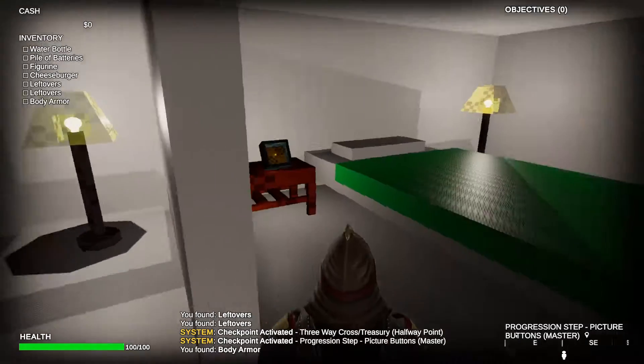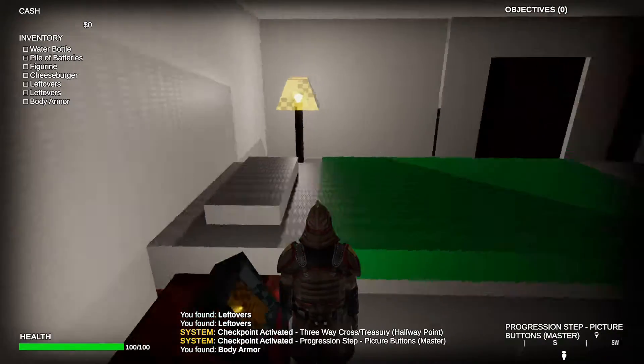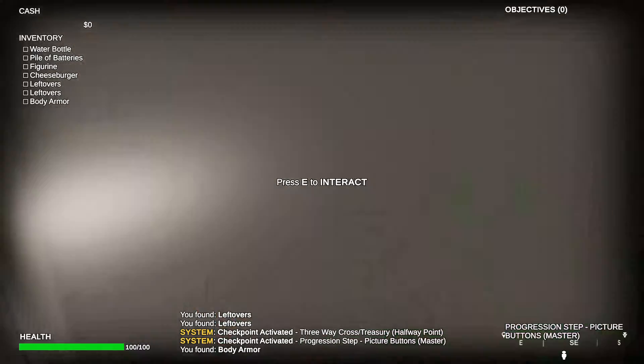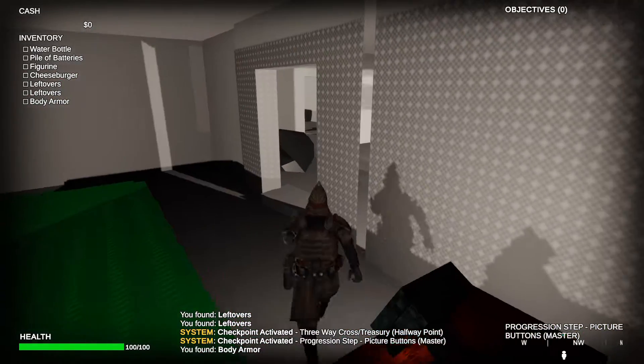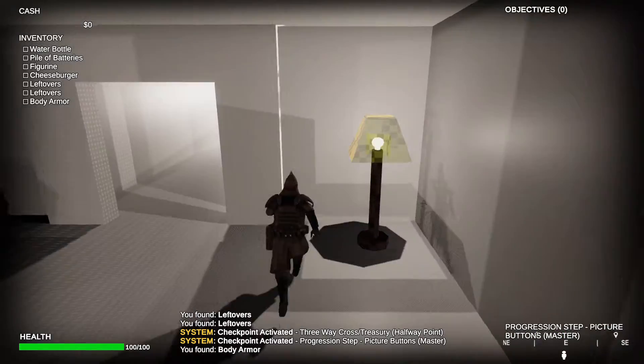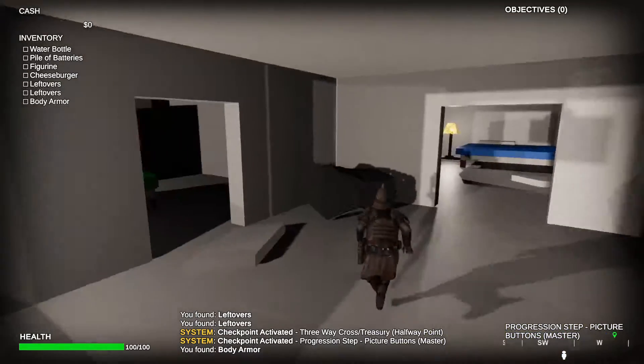Did I come in this room? No, I didn't. You can just lift that thing off — that's kind of weird. It also goes through your walls, which is a big no-no.